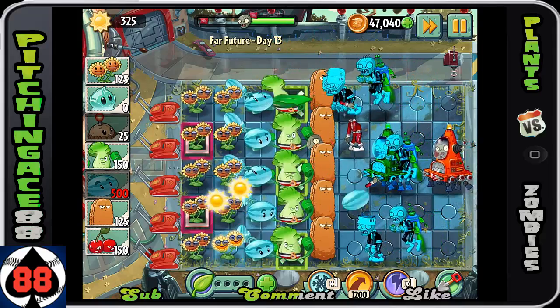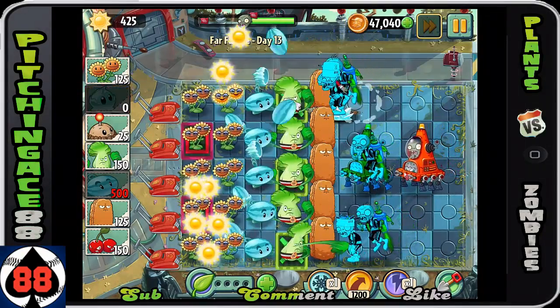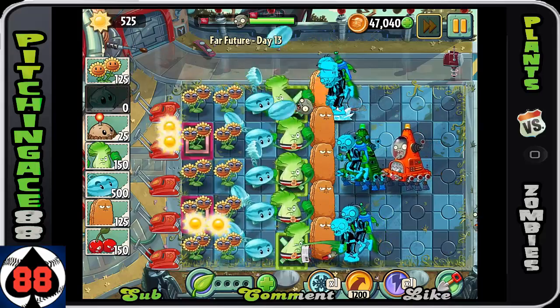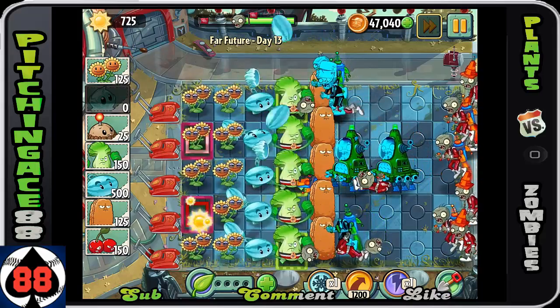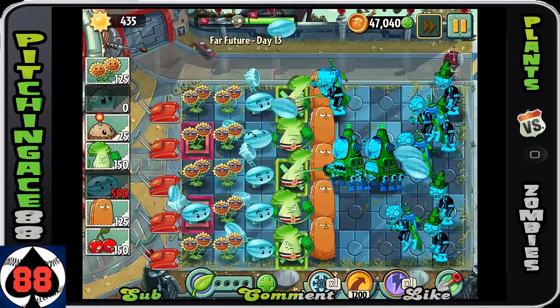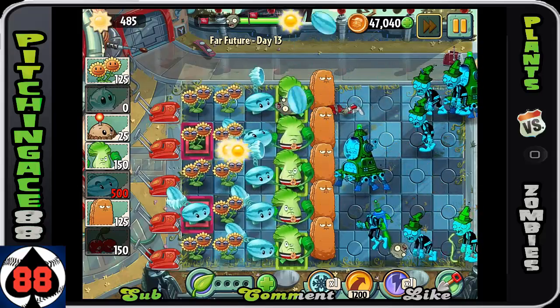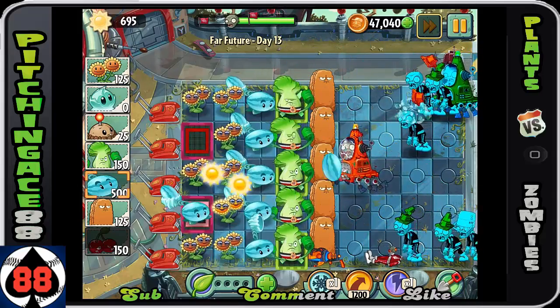At this point the spacewalkers aren't really an issue, because they will stop eventually and you're going to have so much winter melon damage on these guys that you really aren't going to have too much of an issue. Due to having two of them really close in the middle lane, it did decide to take them out.